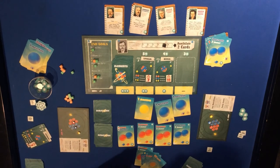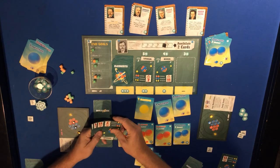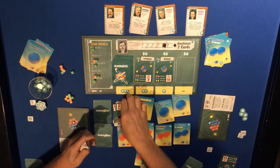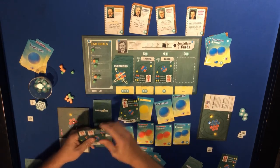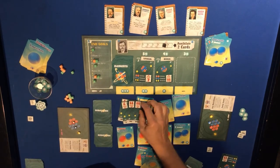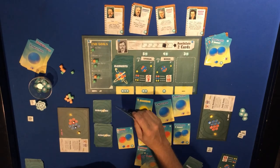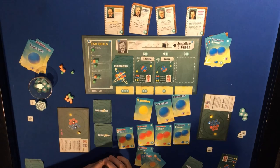Orange player has 18, 29, 36 points in cards. Two points for every lithium - they have two - so 40. One point for every boron card: 42. Final score: 54 to 42 for the green player.